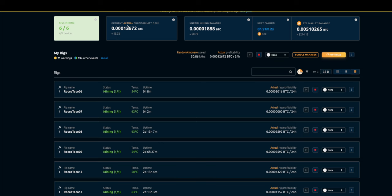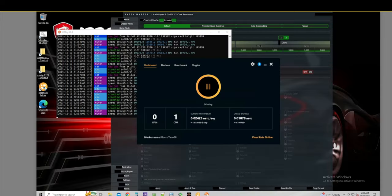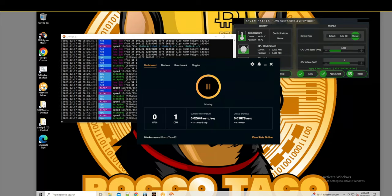If I go to each rig, which I think is actually more accurate — this rig is showing about a buck eight for the 3900. This one is a buck 17, these are all the same: buck two, so we're fluctuating around a little over a dollar. Buck 10, buck 26, that's a 3950X, and buck 11 — so the dashboard seems a little bit off.